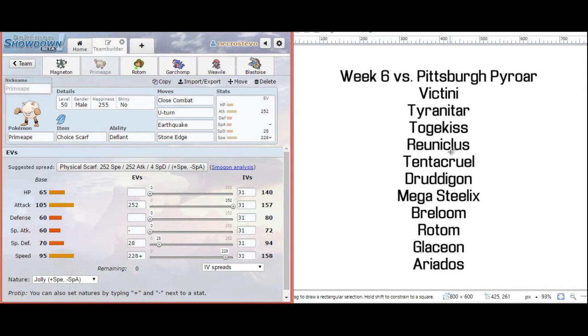I do have to be aware that with Primeape, he does still have something with Choice Scarf Victini, so I don't want my Primeape dropped immediately by a V-Create or by a Zen Headbutt. I have to figure out if he's running Choice Scarf Victini because I feel like that's something he will lead off with, since it gets a good solid hit off against the majority of my team. I did go for Earthquake as another secondary coverage move because Stone Edge and Earthquake offer fantastic neutral coverage, hitting everything on his team bar the Breloom — and Breloom can't take a Close Combat.